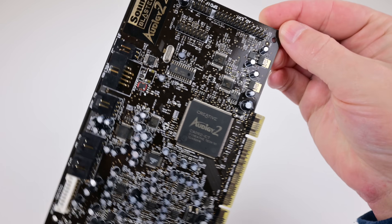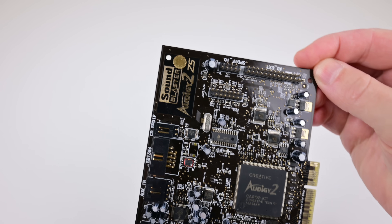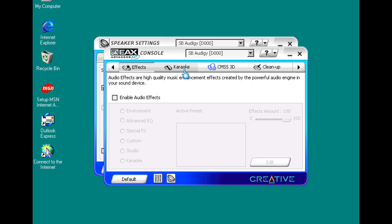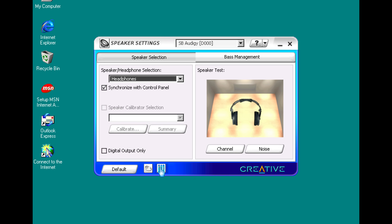I'm stepping up with the Sound Blaster Audigy 2 ZS. This is one of the nicest sound cards you can use for Windows 98, and we're using Joseph's drivers with the VXD version — it sets you up with various control panels like the speaker settings and the EAX console.